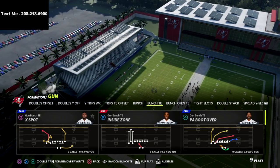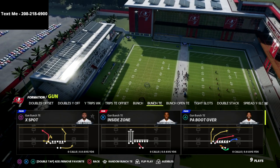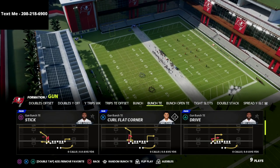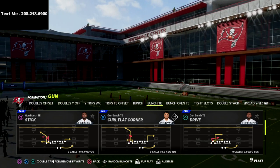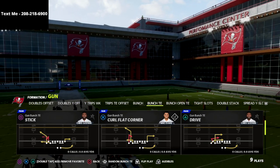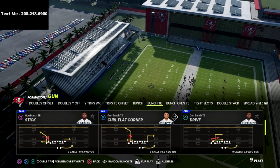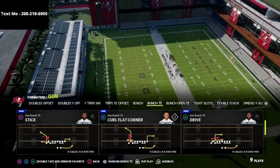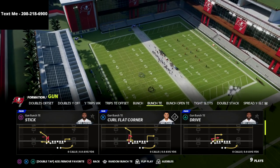The play we're going over in this video is Curl Flat Corner. This play has been good every year in Madden, especially this year. We're in the Seattle Seahawks offensive playbook — I think Seattle has the best Gun Bunch in the game, with a combination of Bunch and Bunch Tied formations.